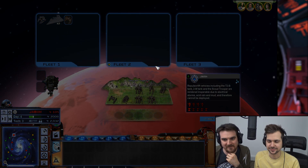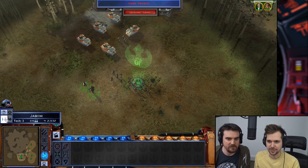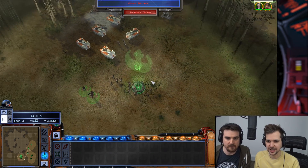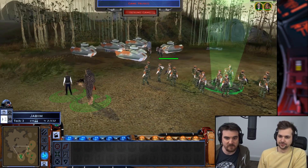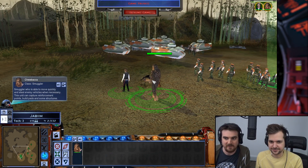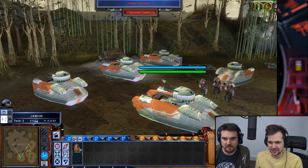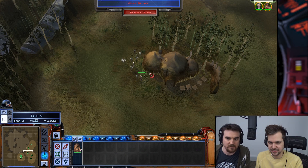We might just have to run away. What happens if Han Solo gets killed? He has a long cooldown before he respawns. So this is our troops — this is what happens when you fight ground combat. We've got Han Solo, Chewie, some rebel troopers, and some armored hovercraft.